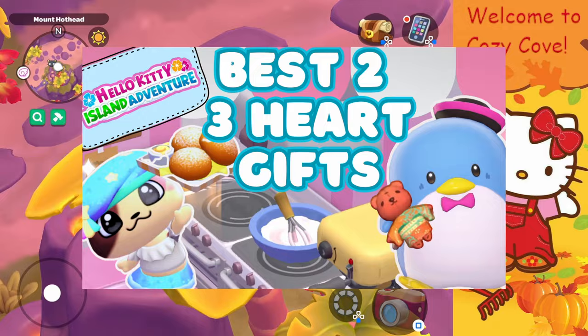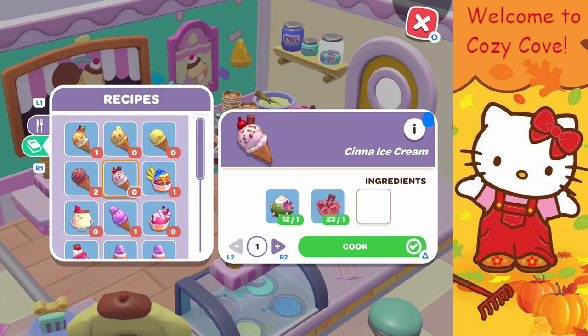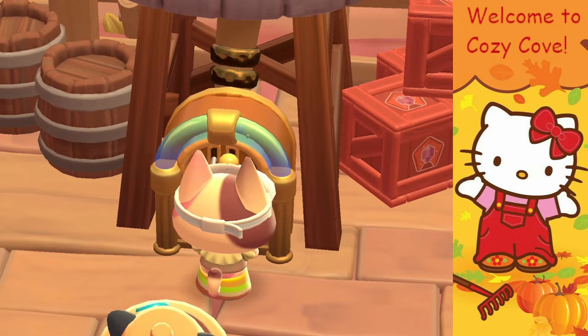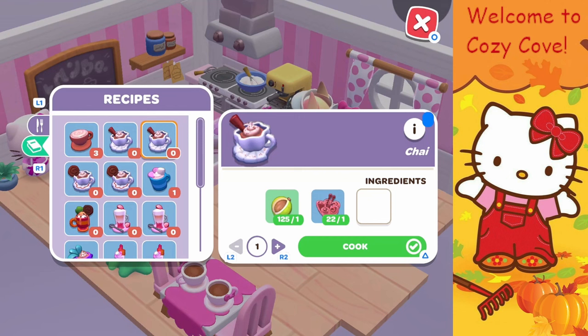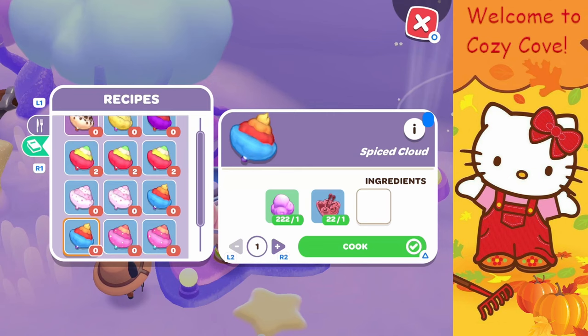You can bake pizza like the spicy pizza, you can make ice cream like the cinna ice cream, you can make a soda like the pumpkin spice soda — which I actually use because I like to give it as a five-heart gift to Karomi in the Spooky Swamp. You can bake cinnamon bread in Hello Kitty's oven, and in Hello Kitty's Cafe you can make the chai and chocolate chai to gift to Cinnamon Roll for two and three heart gifts. You can also make spice cloud cotton candy.